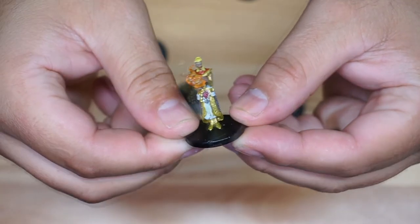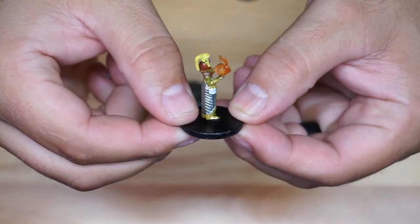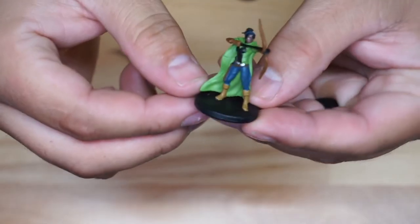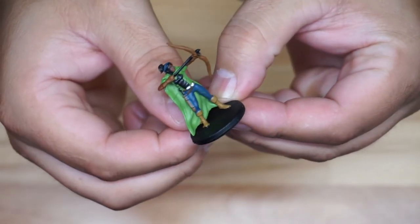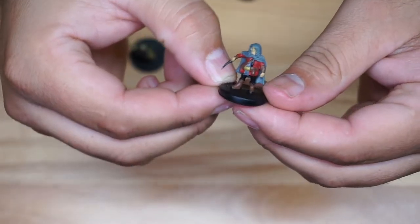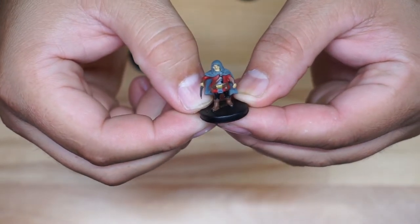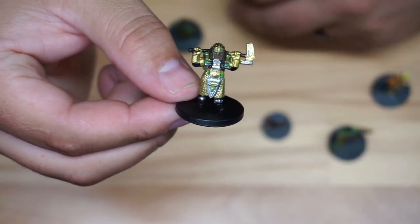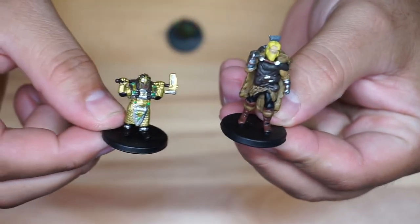So you guys can get an idea — this is one right there, getting a very close look. Put this one to the side, we're going to look at this one right now. This one's really really cool, you can see it right there. Here is the next one right there — you can tell there's a lot of details, a lot of different colors. Here's another one, this one is definitely very very cool.